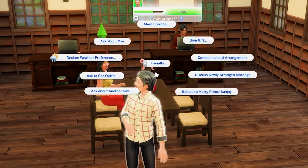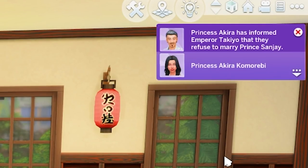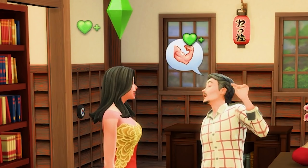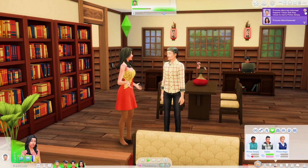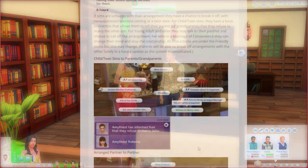What if she refuses to marry Prince Sanjay? Princess Akira has informed Emperor Takio that she refuses to marry Prince Sanjay. Wait — why was there a romantic relationship increase? She's not betrothed to him anymore. It does say that if Sims are unhappy with their arrangement, they have a chance to break it off, with consequences and reactions coming at a later date. All interactions are under the friendly menu, but this may change. For Sims in a marriage of convenience option, they can change their mind and stop the relationship at any point. Parents will also be able to break off arrangements with the other family in a future update, as the system is complicated.